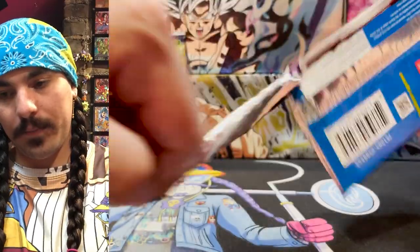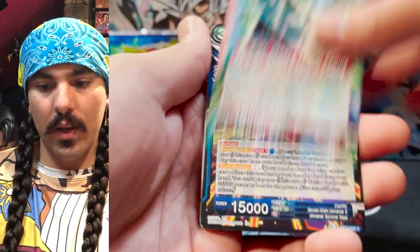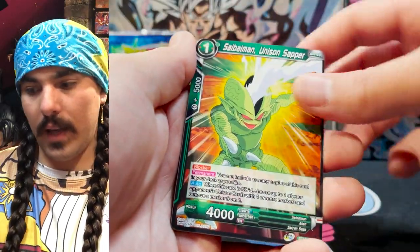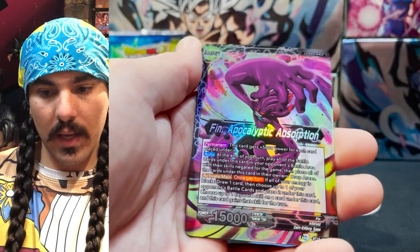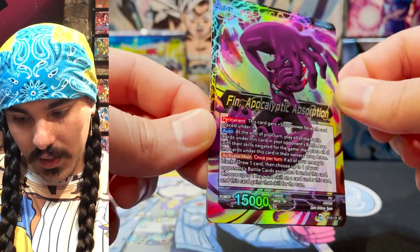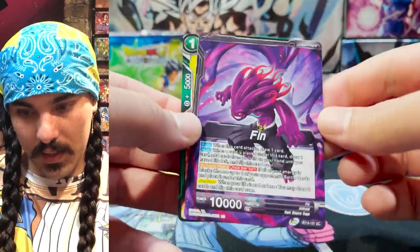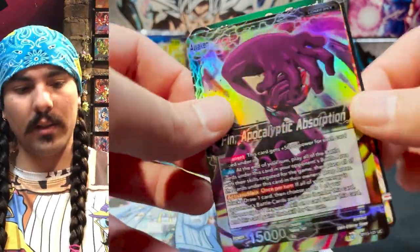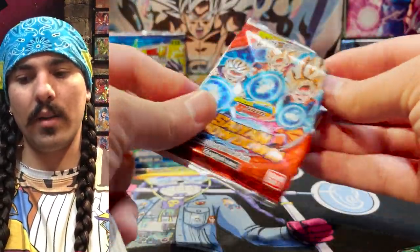Next pack — a Kefla pack. Yamcha, Battle at the Tree. Vegeta and Kaba. That Broly Leader looks awesome — can't wait to play this guy. Maximum Gains. And Finn, Apocalyptic Absorption — that is a good-looking leader. This guy's crazy. I'm excited to see what people do with him. A lot of the cards are basically in this archetype, but it's a strong leader and a strong effect to just absorb your opponent's cards and burp them back out as skillless cards. Pretty strong.